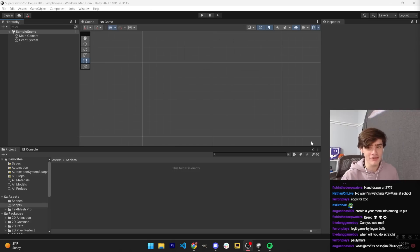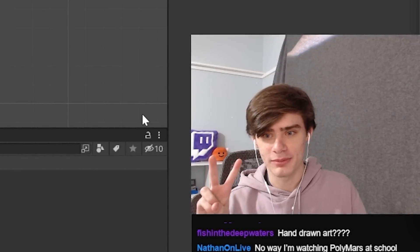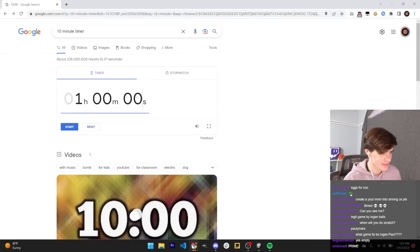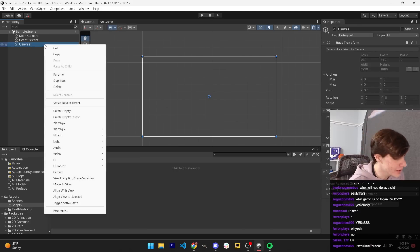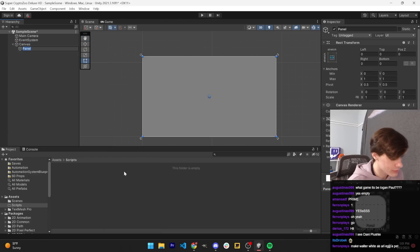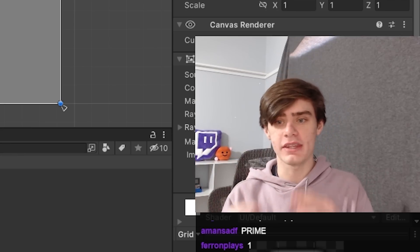It's that simple. So I have an empty Unity project, and I'm going to start the timer. What I'm going to do is create a UI canvas and basically lay out all of the visuals for the game first before I move into actual code. So the UI canvas will have a UI panel, which will essentially be a grid of all of the items in our game.